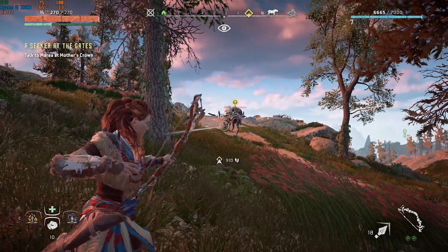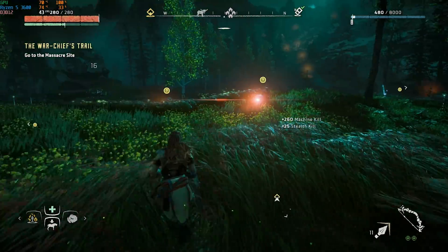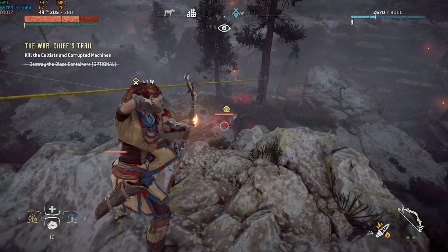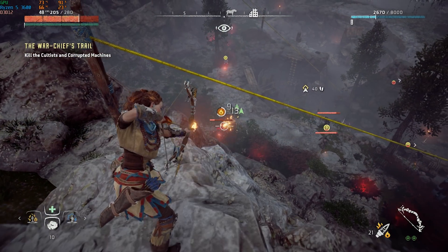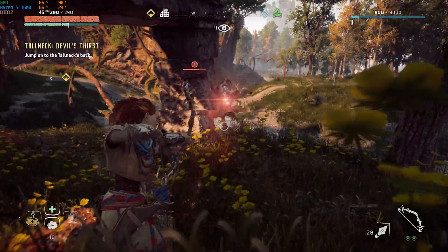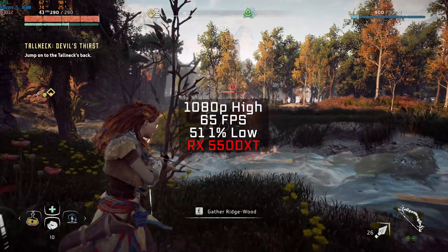Moving over to the AMD side, where the game ran a bit better: the RX 560 at 1080p lowest settings got 42 FPS. The RX 570 benefited from more VRAM — at 1080p medium it got a solid 64 FPS, our highest benchmark of the day. The RX 580 was actually able to run at 1080p high settings and scored 58 FPS. And finally, the RX 5500 XT — which some people may question as a budget GPU, and all of these are just cards I had laying around my studio — at 1080p high settings cranked out 65 FPS.